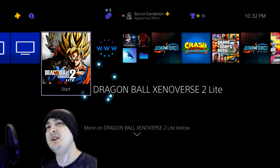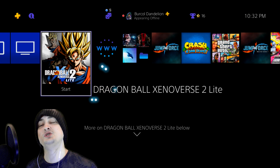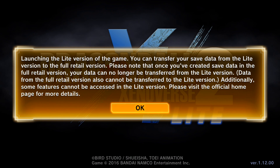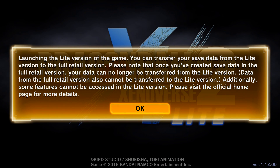Right now I think this video is going to be me just absolutely beating new players online in Xenoverse 2, because if you play the lite version you can actually play against people who have the full game as well. When launching the lite version of the game, you can transfer your save data from the lite version to the full retail version. Please note that once you've created save data in the full retail version, your data cannot be transferred from the lite version.